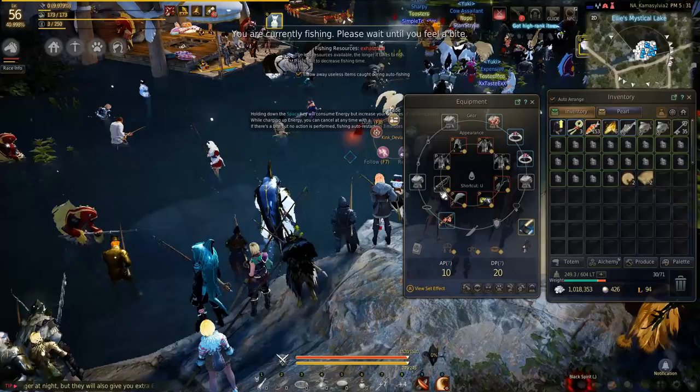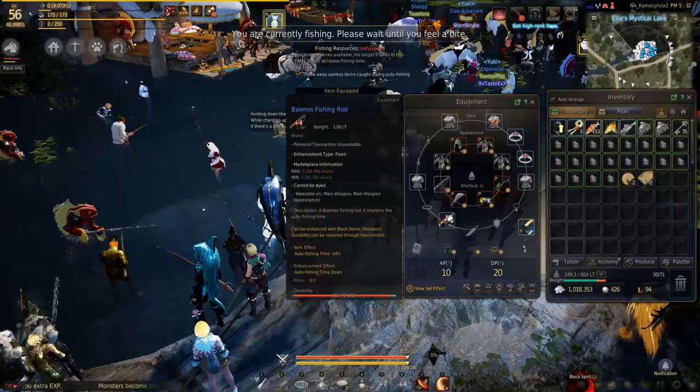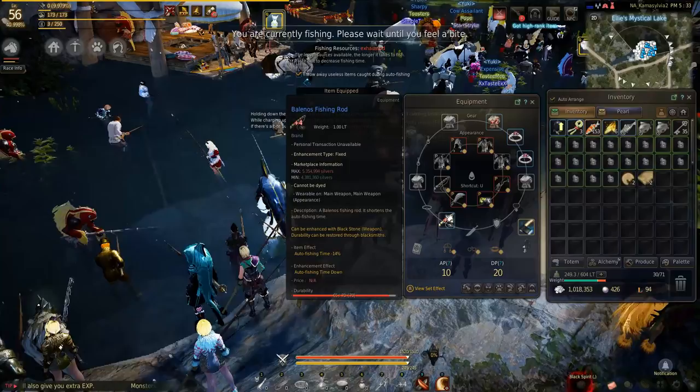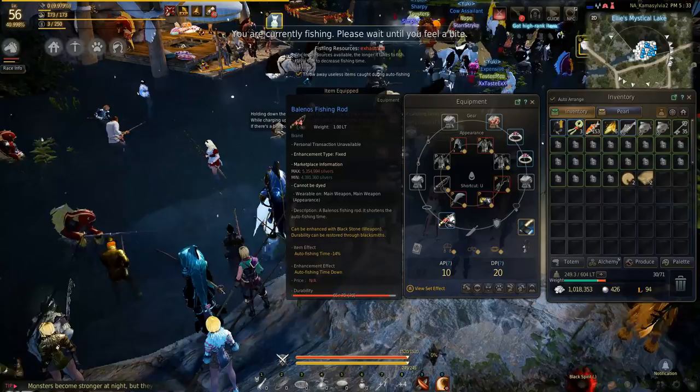The Balanose rod — once you get it to a certain upgrade level, you're not going to use all your durability in a night, even without branding. Once you get it around plus 8 or plus 9, unless you're gone for more than about 8 or 9 hours at a time, you'll still have trouble using all your durability in a single night. So branding your fishing rod and getting it a few enhancement levels is a great idea, and that's the reason we go Balanose over Afaria.